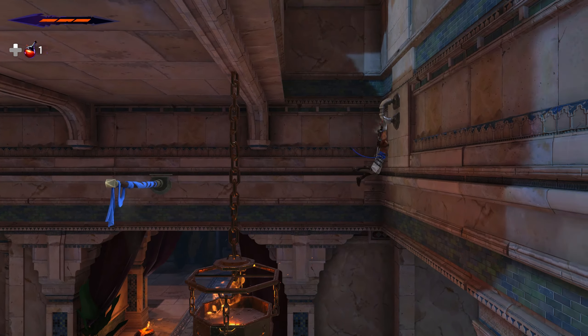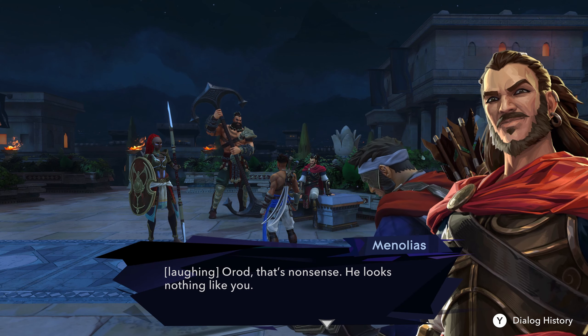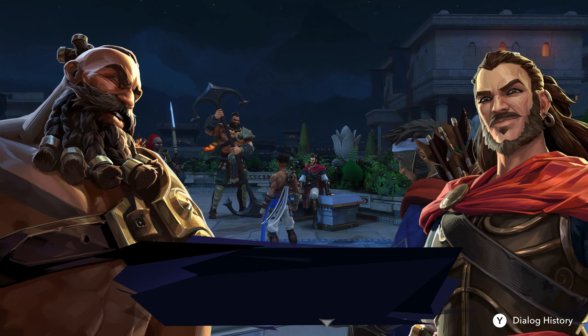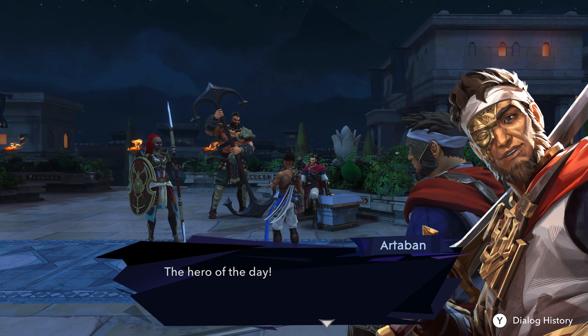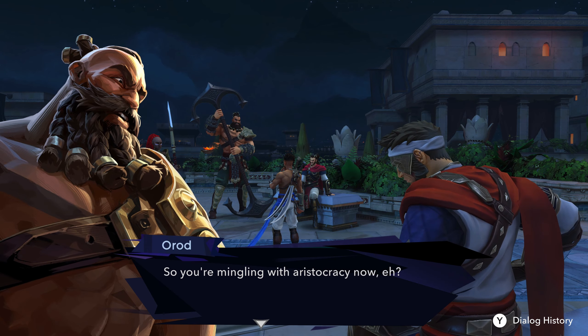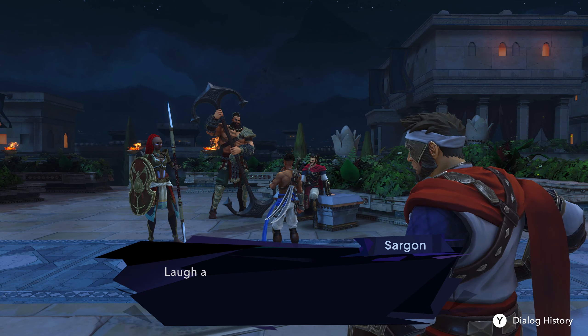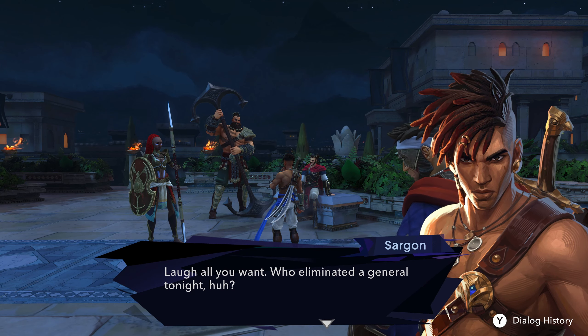More Immortal team banter. Prince Hassan is addressed with admiration — one warrior even jokes that Hassan might be his son, though nobody believes it. The group celebrates their victory. 'One of our own eliminated the Kushan general. Outstanding.' Sargon is called the White Lion's pride. The team wants to celebrate at their usual spot with food and drinks on the house.